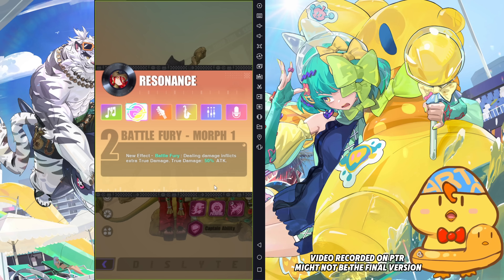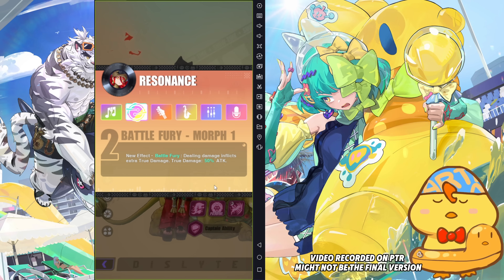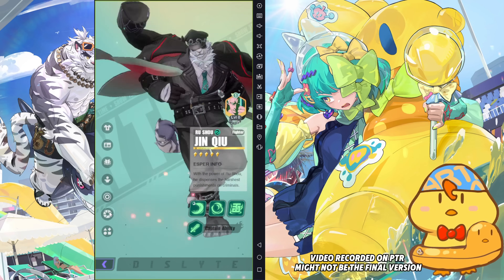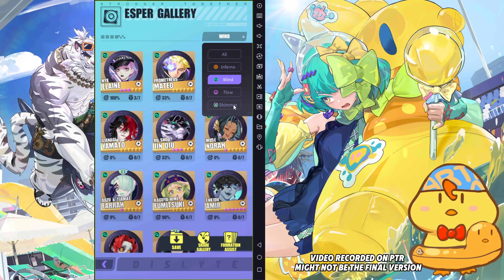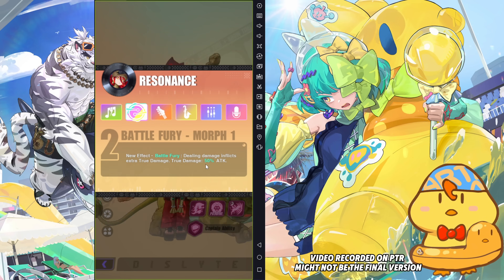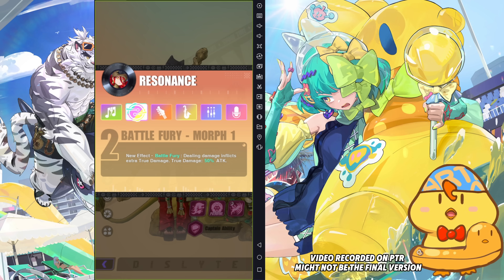Resonance-wise — R2: dealing damage inflicts extra true damage equal to 50% of her attack. If you're thinking true damage, you might wonder if she can fight in WooYu. I don't think so, because 50% true damage doesn't matter much. If we compare with Jinchu as a true damage dealer — Jinchu's S1 is 180% scaling true damage and it barely even able to kill WooYu, needing several hits. So Elif's R2 being only 50% of attack means this true damage probably won't be useful in PvP content. Some additional damage is nice, but I don't think it changes much in terms of PvP DPS output.